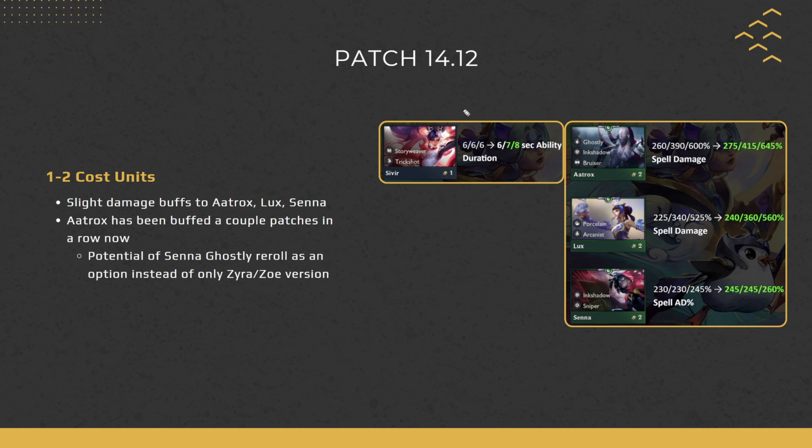Moving on to 1 and 2-cost unit changes — there's only one 1-cost unit change: a buff to Sivir's 2 and 3-star, giving a slightly longer ability duration.